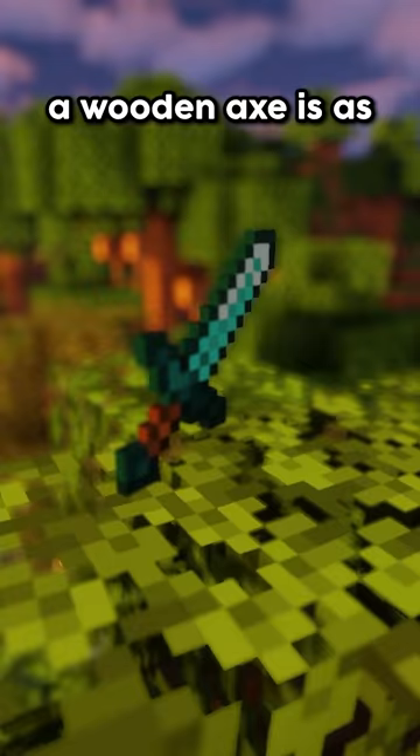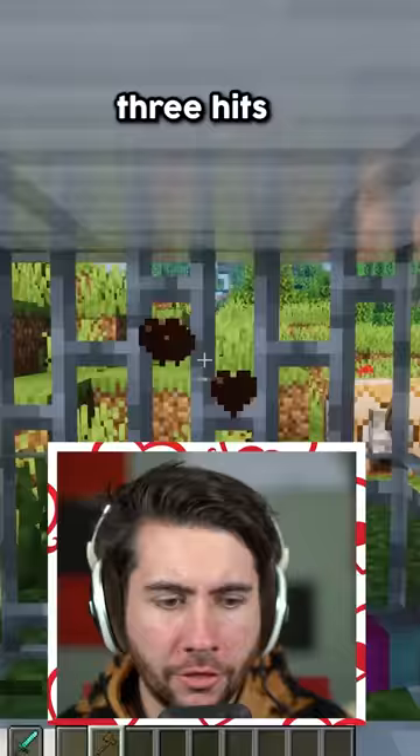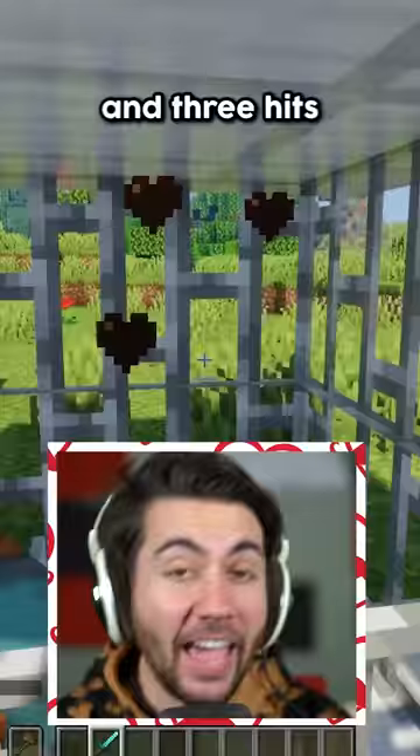In my last video, I told you that a wooden axe is as good as a diamond sword. How many hits does it take to kill a zombie? Three hits for the wooden axe, and three hits for the diamond sword. Interesting.